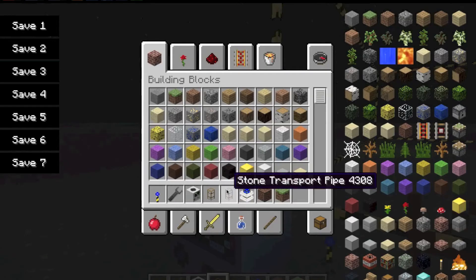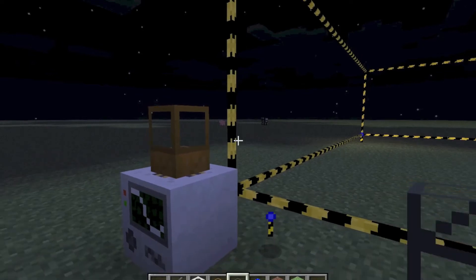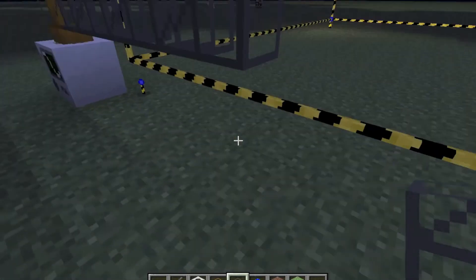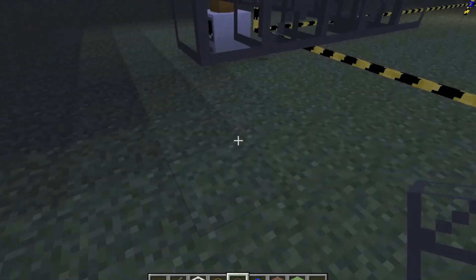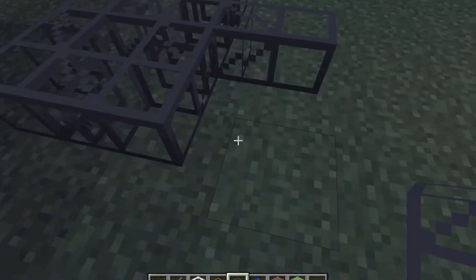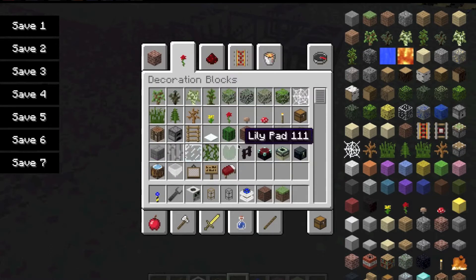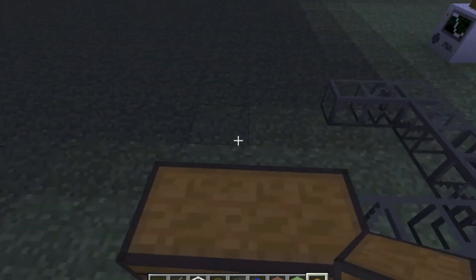Just put it on top of that. Now you want to get a stone transport pipe, and you can make it however long you want. And if you want to split it off, you can do things like that — connect two chests, I guess. They will automatically connect to the chests as well, so you don't need to do anything there.